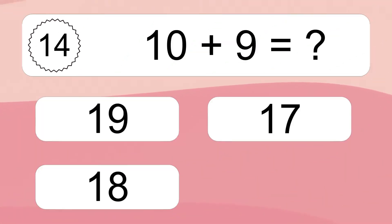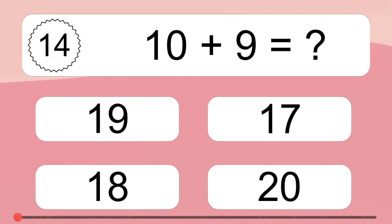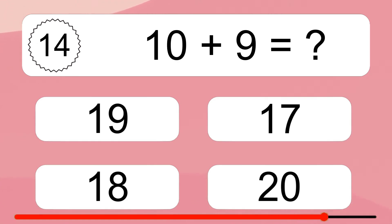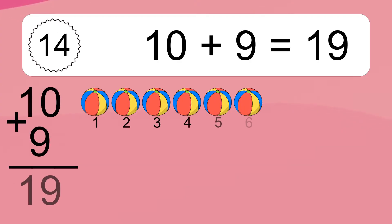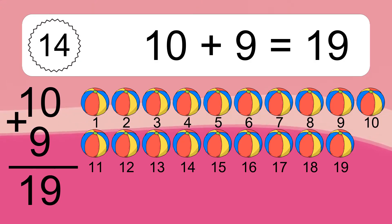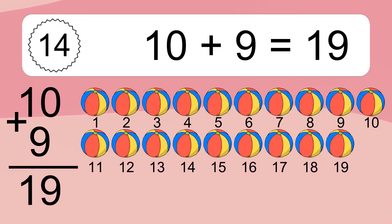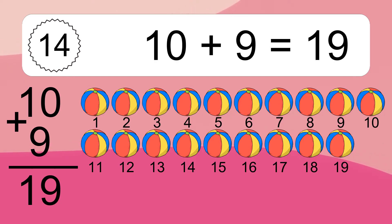10 plus 9 equals what? 10 plus 9 equals 19. Let's count it. 1, 2, 3, 4, 5, 6, 7, 8, 9, 10, 11, 12, 13, 14, 15, 16, 17, 18, 19.